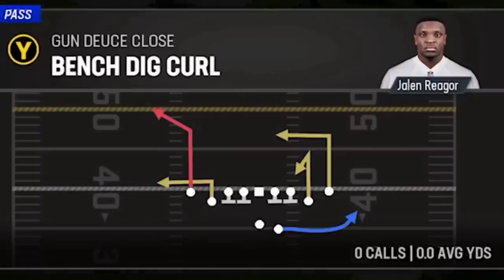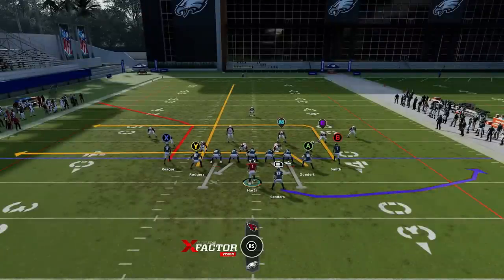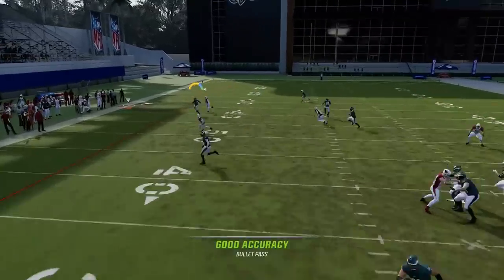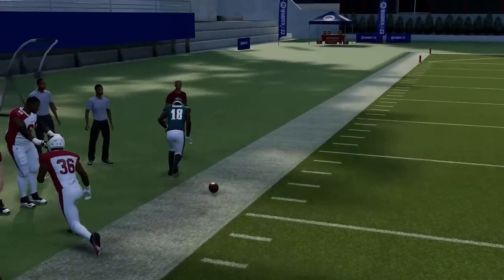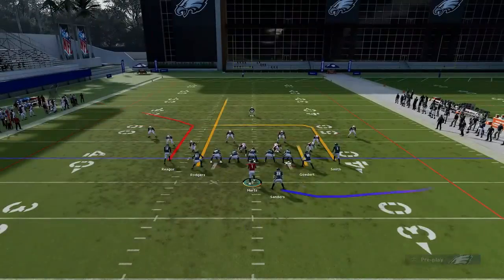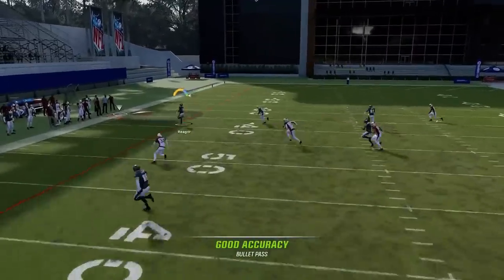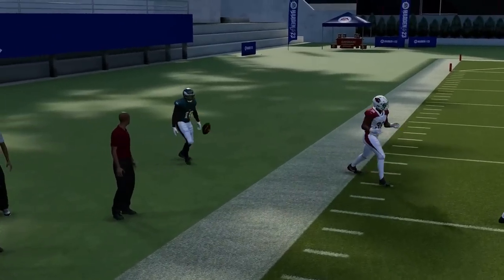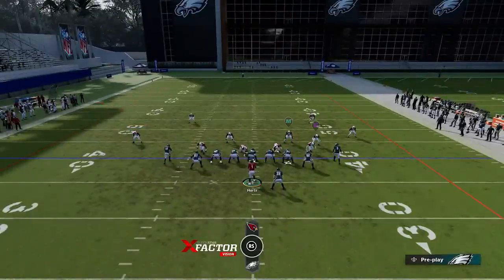Next up we've got the Bench Dig Curl. Put the Y route on a streak and the A route on a drag. The X route, A route, and B route all beat man. They all beat just about anything, to be honest. As you can see, the X route gets outside of zone coverage. The drag and the crosser will also beat those defenses. Man or zone, that route will beat everything, and your check downs over the middle will beat everything as well.